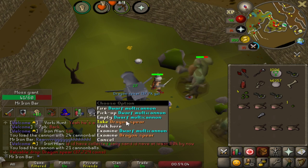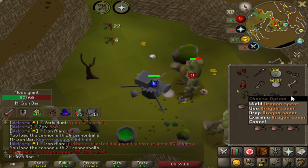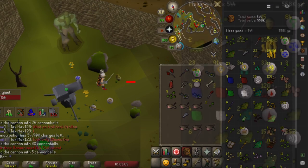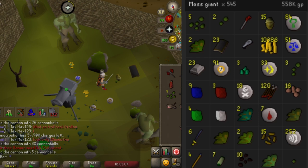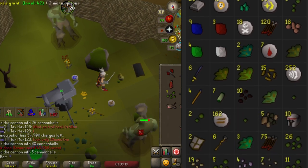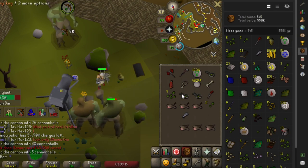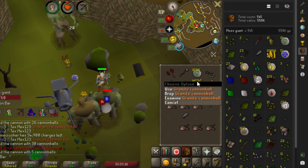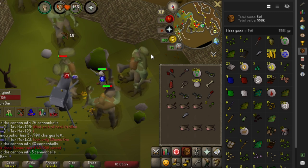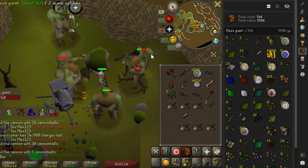I got the moss giant key on the first one! Also got my first long bone. I should expect some rare drop table hits — dragon spear! 545 kills in a little bit under an hour, and my cannonballs are going down so fast. Over three keys per hour if I'm able to keep up this rate.